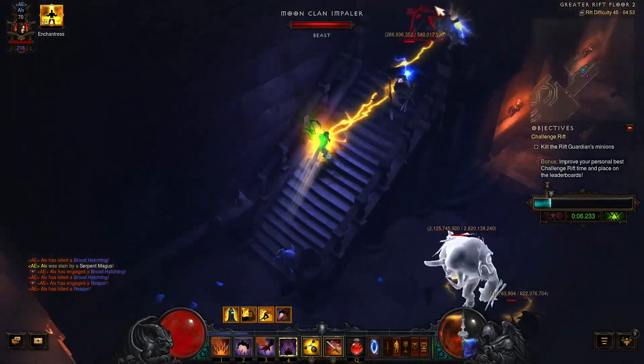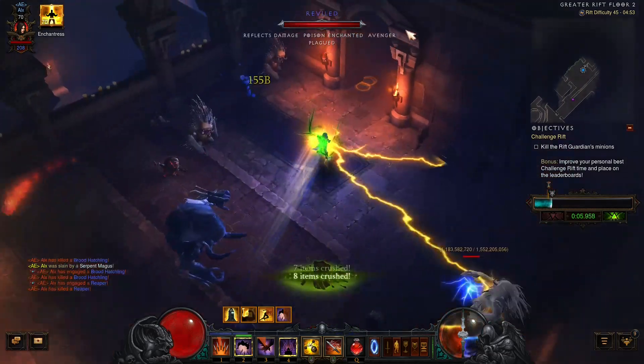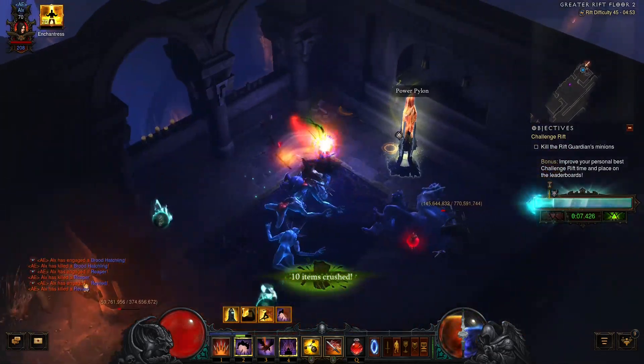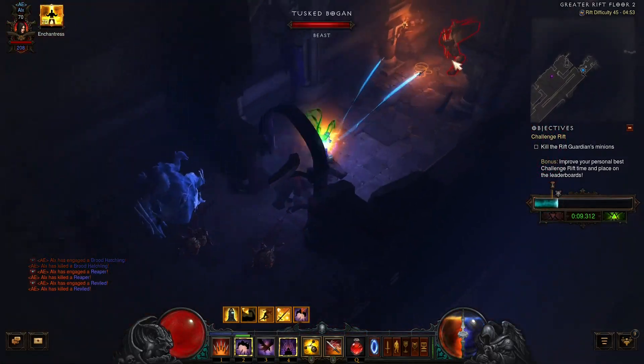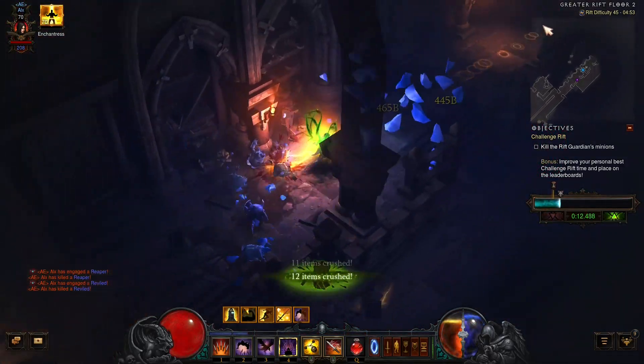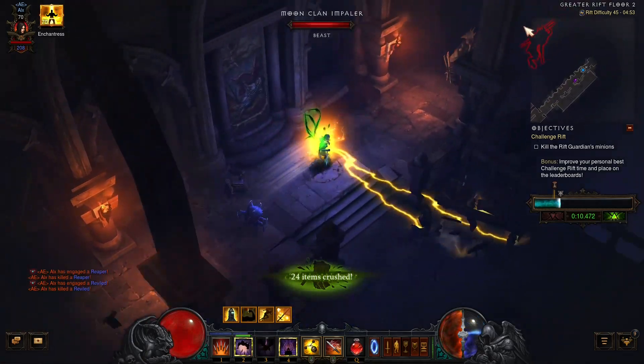If you do get hit, do not use your Impale — it takes forever to cast. You'll see that later in this rift. In this little room there's a Power Pylon and another blue pack that is already dead.